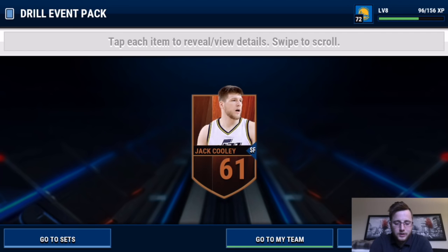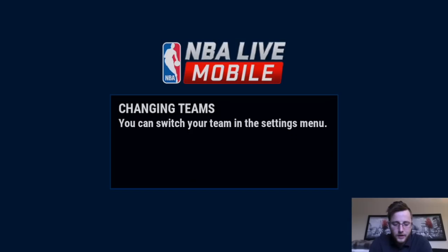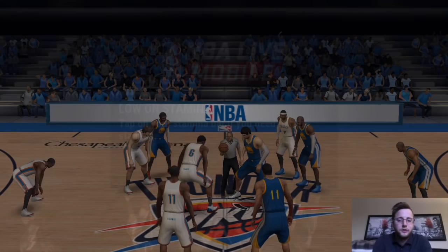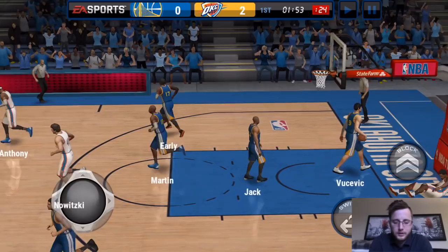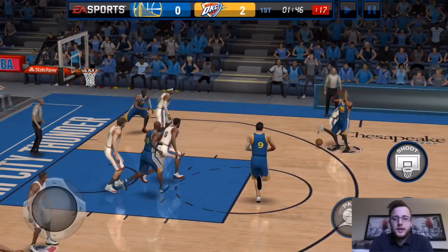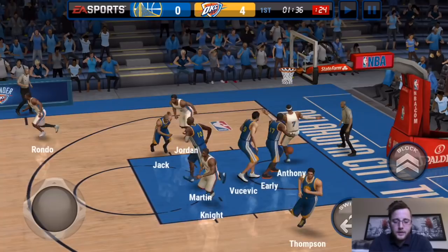There's also head-to-head mode. You can see we've got live events, head-to-head mode, season mode, your team, the store, the sets, the auction house, and more — very similar to Madden Mobile, and stamina-based as well. Head-to-head actually works a little differently — it's kind of unique. Basically, you play quarters. I play the first quarter, and whatever I score that quarter is the score. You can set up your defense as a counterplay. Then the opponent plays quarter two, you play quarter three, and they play quarter four.